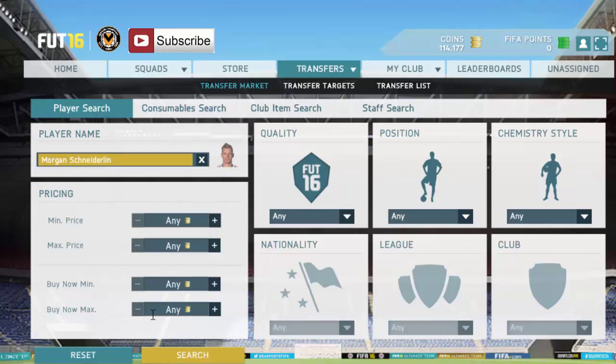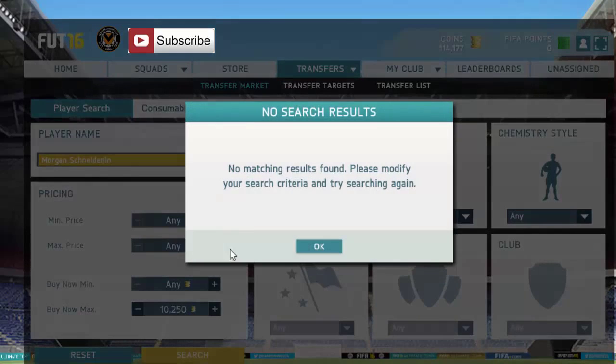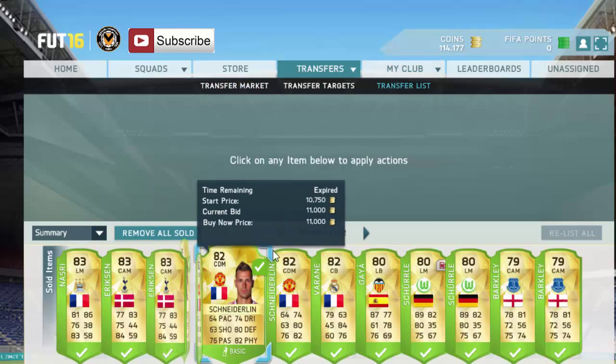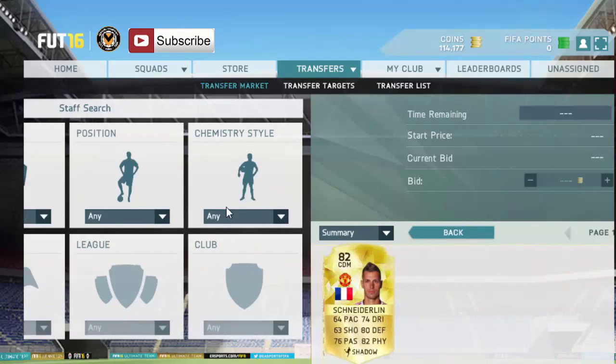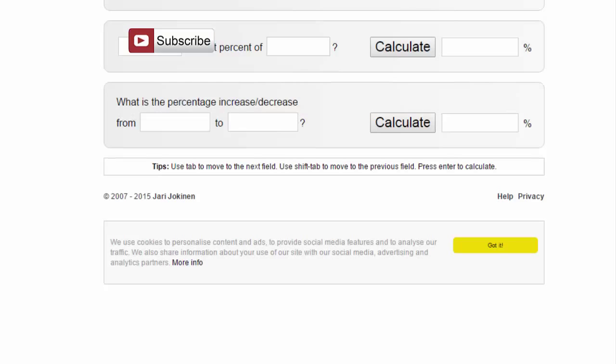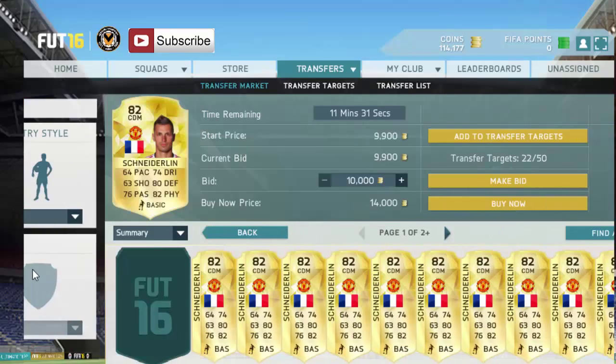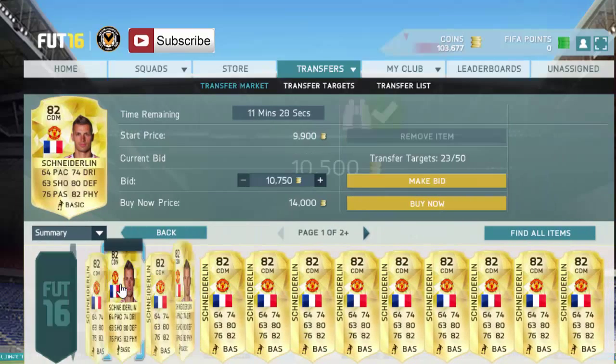Next is Schneiderlin, going for about 10,750 - nope, I think it's 11k maybe. Let me check - it seems to be 11k. We have 11,750 here, so that's about right. We'll go with 10.5k and hope to pick up some sick deals for another 500 coins profit per card. That would be awesome - 10.5k with 11 minutes, that's fine.